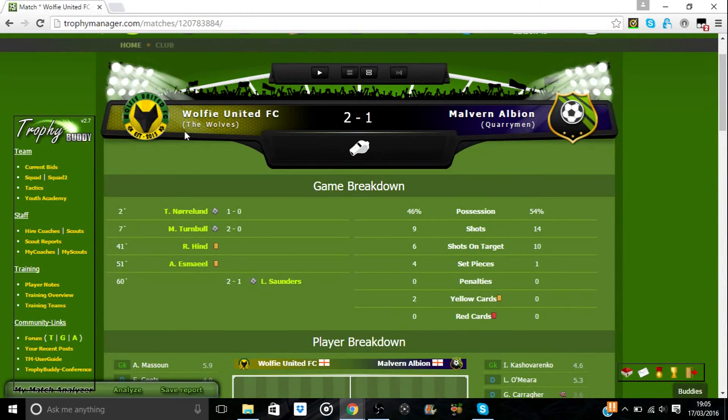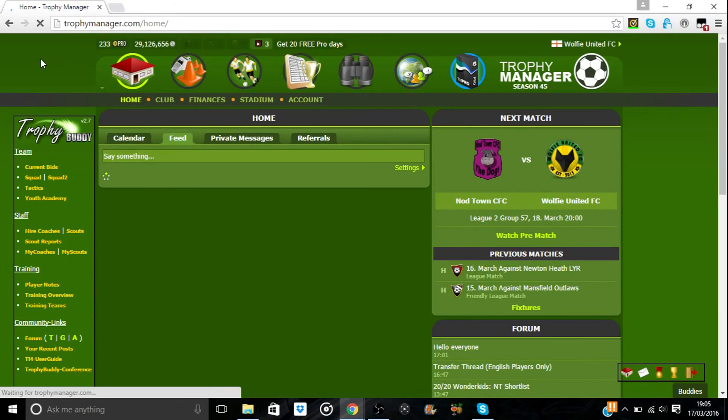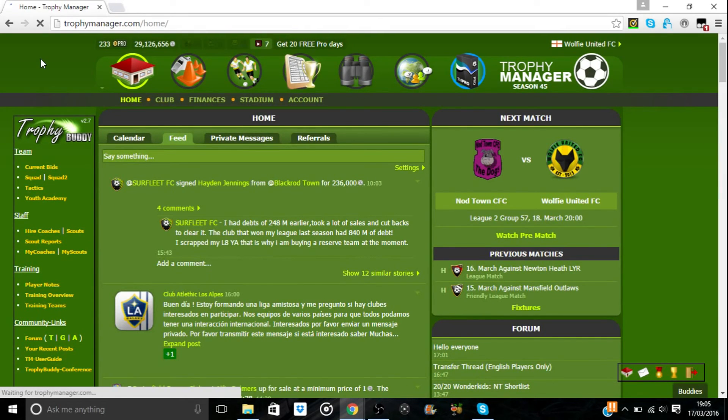If Bones is watching this, or someone who knows a lot about My Match Analyzer, let me know down in the comments what I've done wrong there. But other than that, that is how you install Trophy Buddy, Rating R3, and My Match Analyzer. If you know what's gone wrong with that last one, let me know in the comments. My name is George or The Real Wolfie, this has been another TM Tips and Tricks episode. I'll release another one soon about how to make a custom logo work for your team — stick around for that, and for Project Cars, F1, more Trophy Manager, and maybe some FIFA in the future. Hope you enjoyed — like and subscribe if you found this helpful, and I'll see you in the next video.